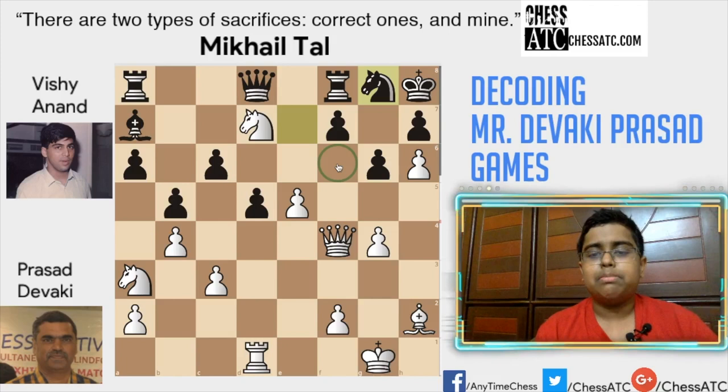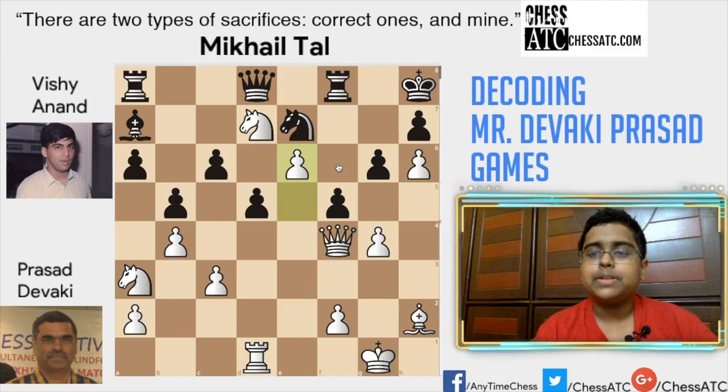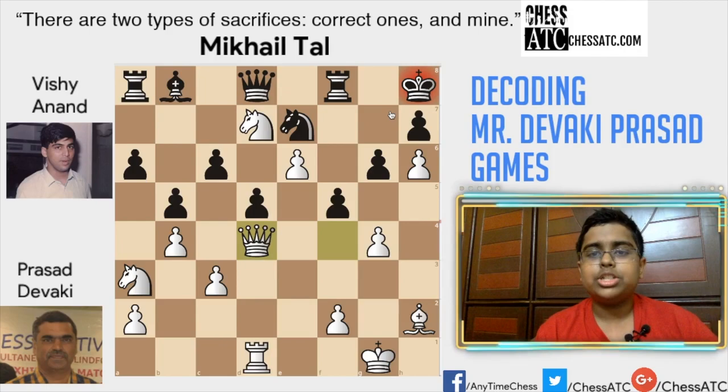And f5 was a desperation, and e6 — a really nice move by Prasad Deviki. Anand resigned at this point because there's really no good way to stop the check. If bishop b8, then queen b4 check, and this is checkmate. So I hope you enjoyed these two games by Prasad Deviki — thanks for watching the video.